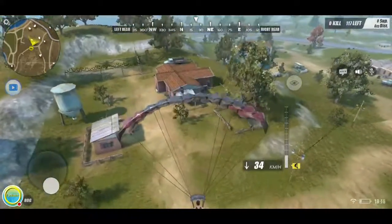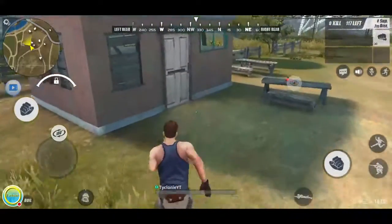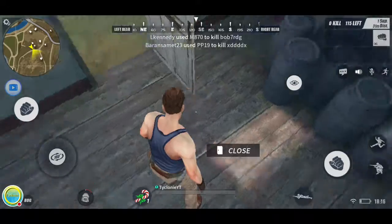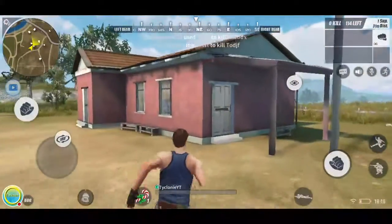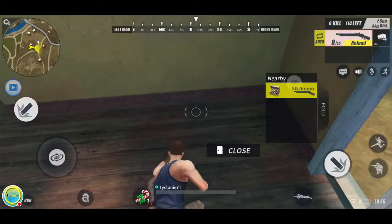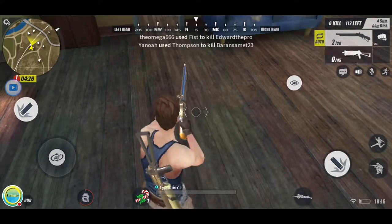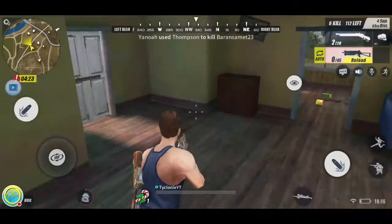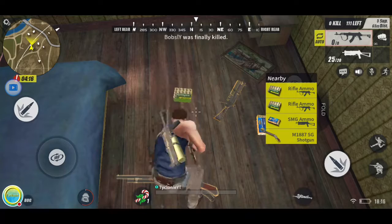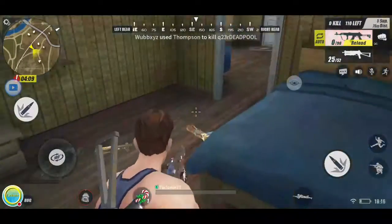I'm going to show you how you pick weapons up. I don't know if you can break things but you can 100% open things. Going into this house — we got a medkit, nice. You just click on the item and it picks it up, showing you what's in the vicinity. There's an SMG here, and I think I have a shotgun so I'll take the SMG instead.